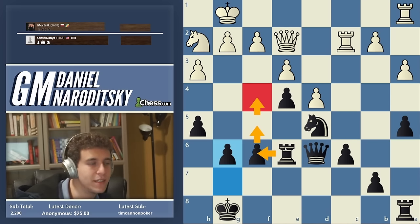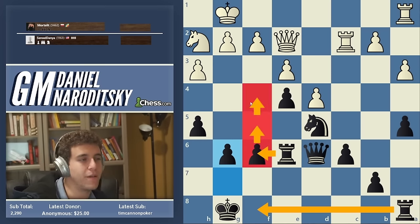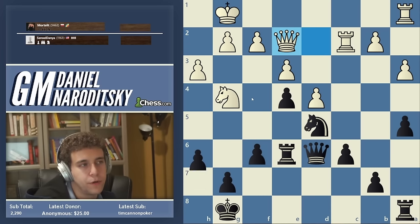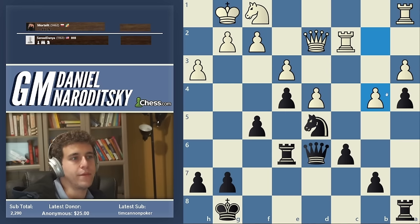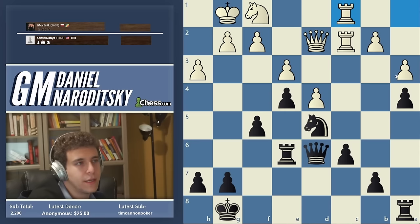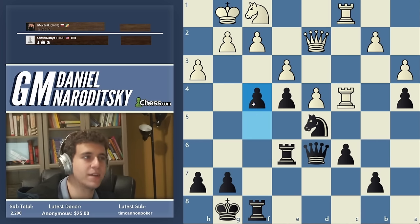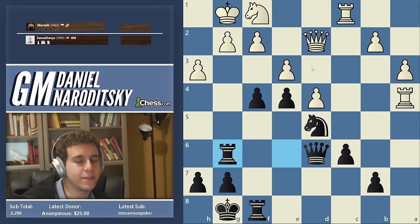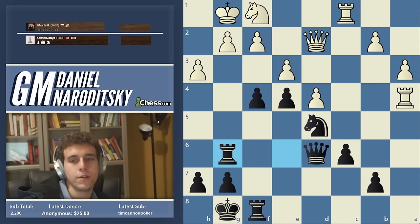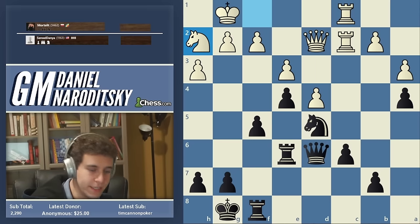Knight h2 just gives us the easiest play. a4 — b4 is always en passant. Now we bring a rook into the game. If White went after the pawn on a4, we wouldn't play Knight b6 — all our pieces are already on the kingside. We'd go for the attack instead, and I can guarantee that's essentially winning. We absolutely do not care about the pawn on a4 at this point because we're already so deep into the attack.